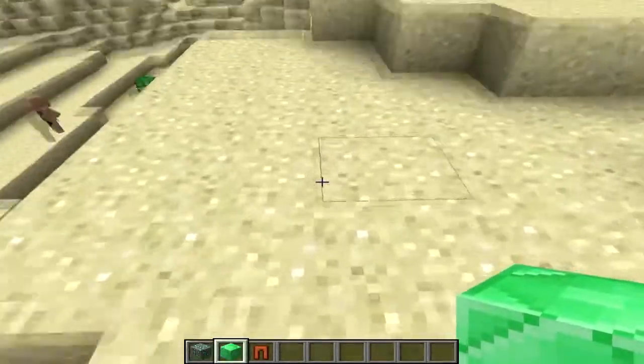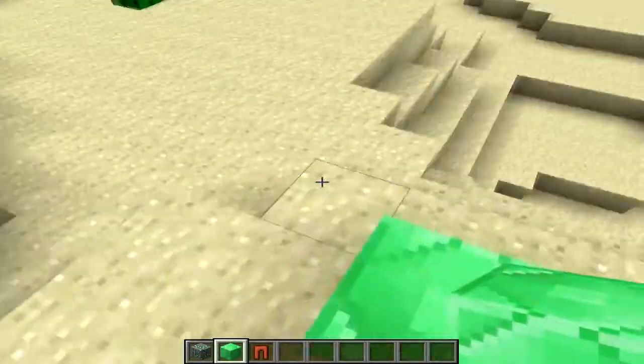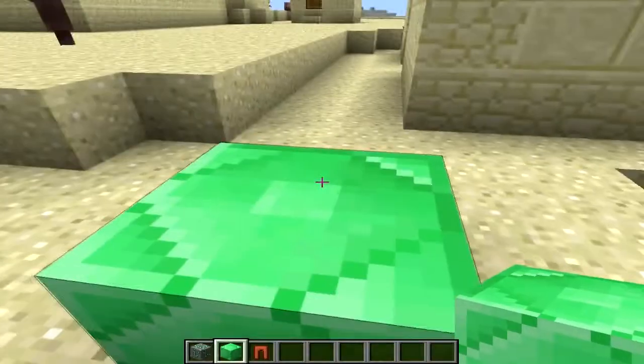If you don't want to trade, you can always craft them into emerald ore blocks, which look like this. It's made in a simple three by three pattern like most of the ore blocks.